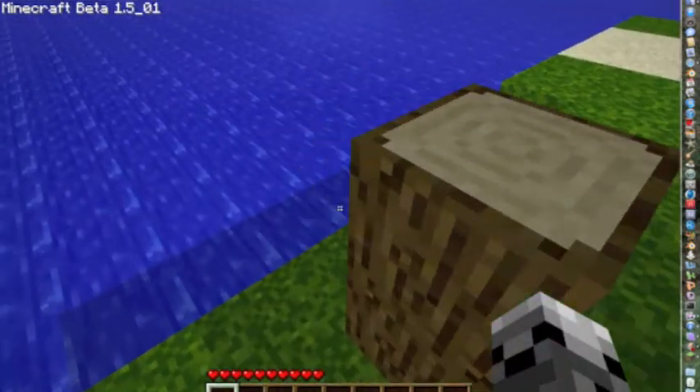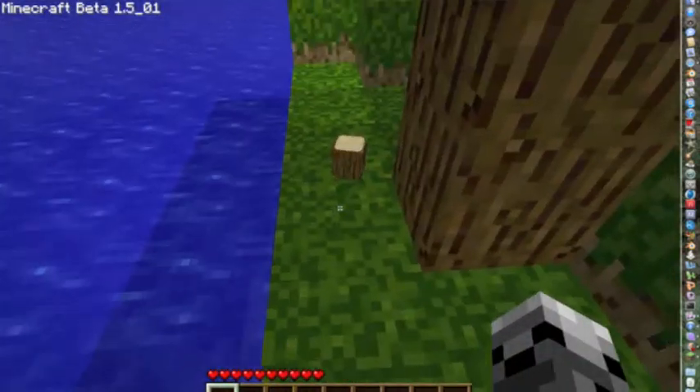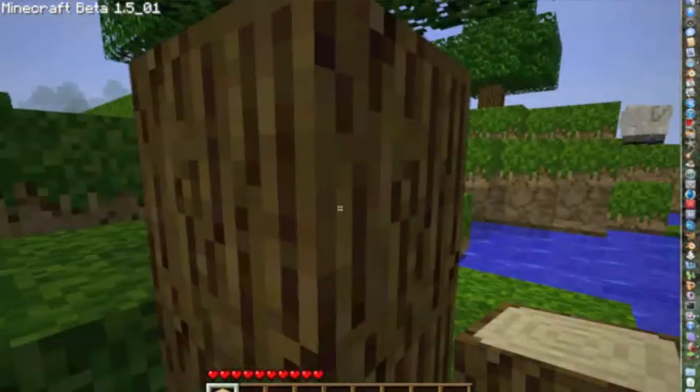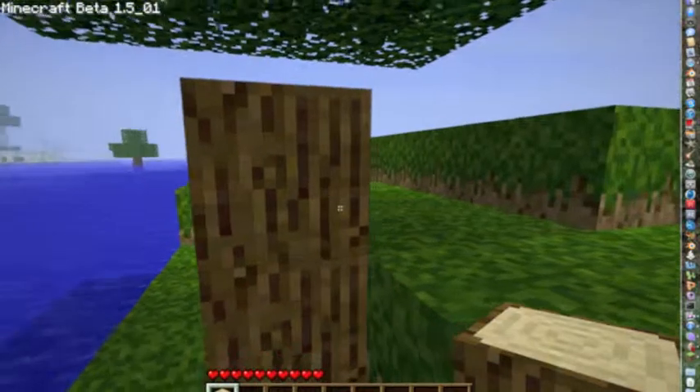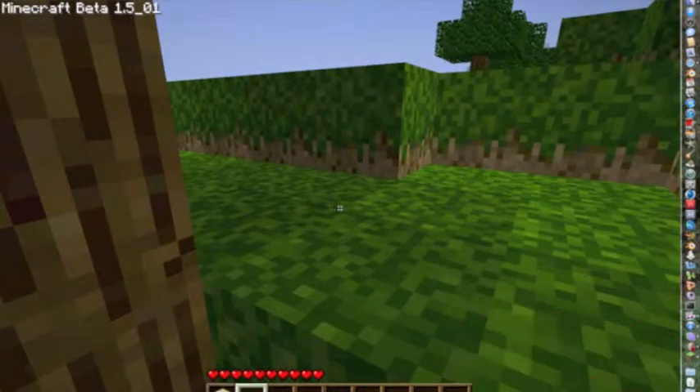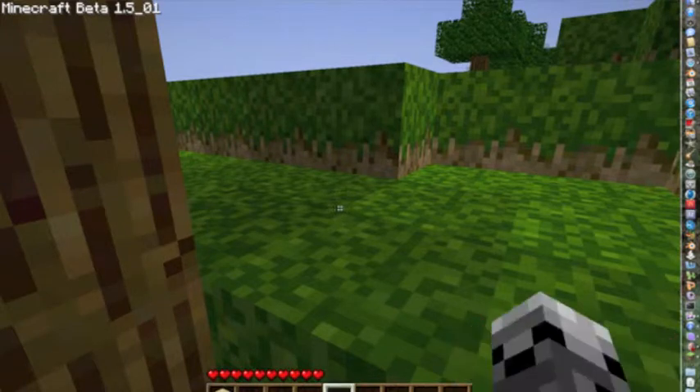Eventually it'll pop and break, and you'll get this little ore thing. If you run over it you can click it, and it's gonna be in your inventory at the bottom. You can scroll through your inventory with the scroll wheel on your mouse, or you can use the number keys — one, two, three, four, five — all that stuff.